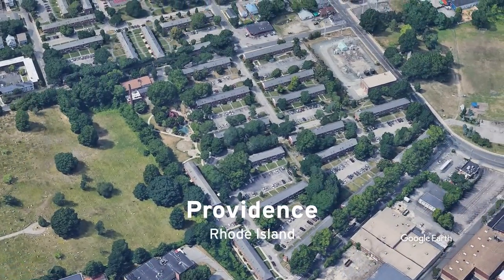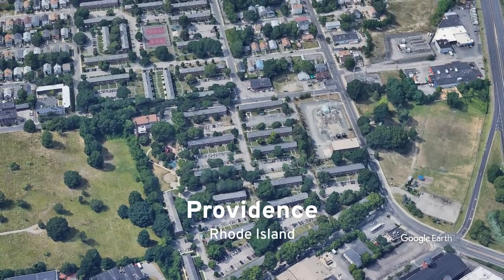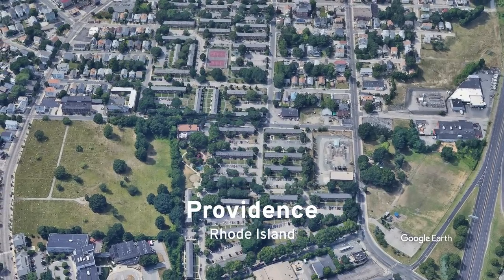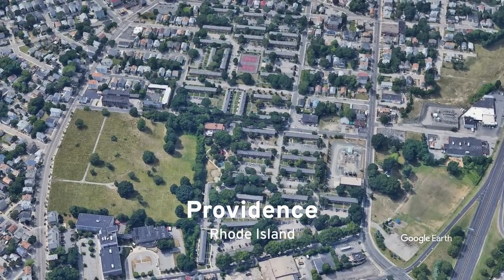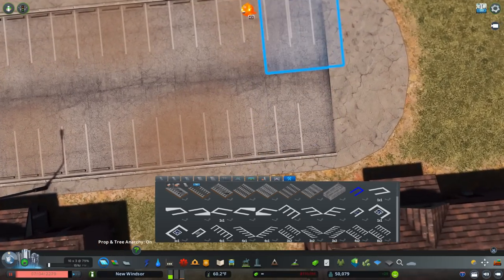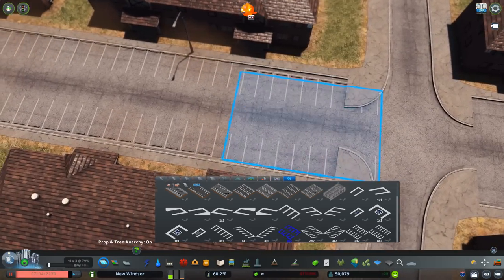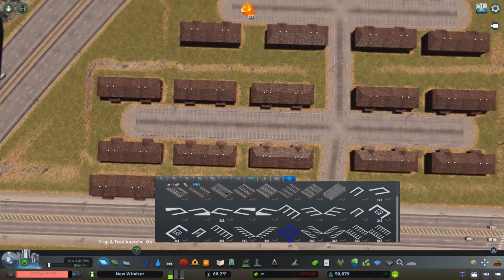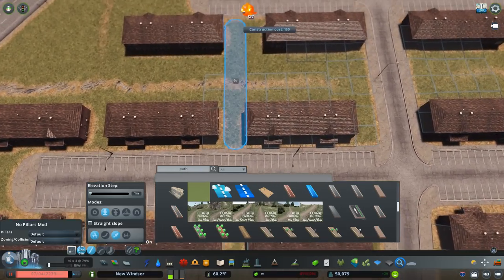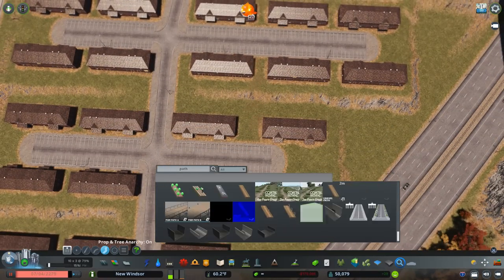I'm basing this off of something directly from Providence, Rhode Island, which is sort of the main basis for the city. It's this area north of downtown that's got a public housing complex right next to a cemetery. The housing complex has all these little brick buildings — they're more connected than what I've placed, but these are definitely good enough, just different. It's got little playgrounds, it's right by the highway, and it's got brown buildings. The whole package — exactly what I'm looking for — is right here in Providence.